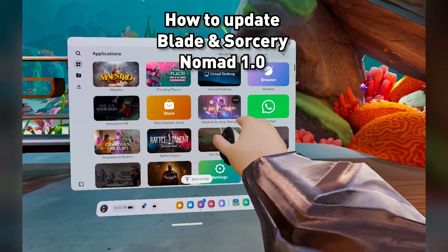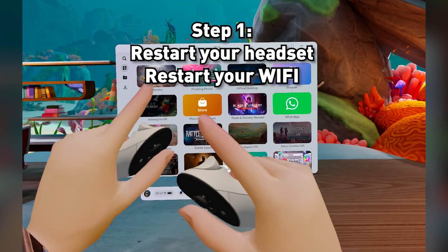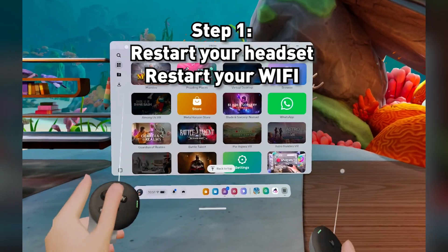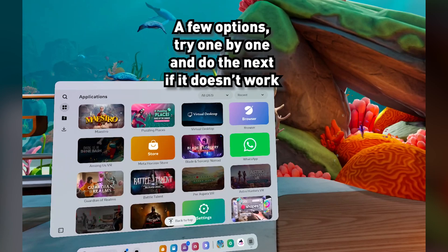How to play Nomad 1.0 on your Quest. First thing you want to do is restart your headset and restart your Wi-Fi. Once you've restarted your headset, there are a few options for doing this.